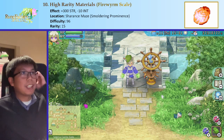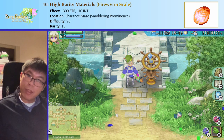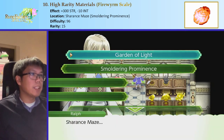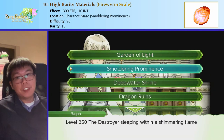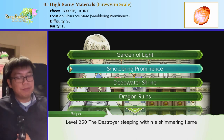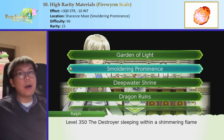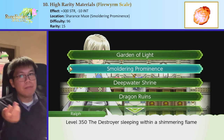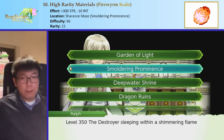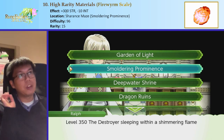The best high rarity material that also increases stats the most is the Fire Room Scale, obtained in Sharan's Maze in Smouldering Prominence where you fight Dean. It gives 300 strength with rarity 15. If you use a Tenfold Steel, you get 8 × 300 = 2,400 attack from just two item slots — which is why we're basically forced to use Tenfold Steel despite the rarity drop. The Wind Dragon Tooth from Dragon Ruins gives 180 attack and 180 magic attack with rarity 15.